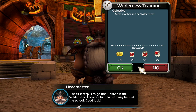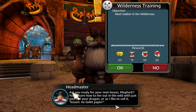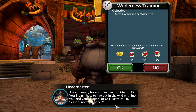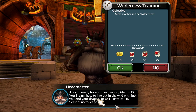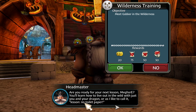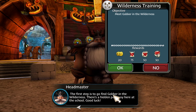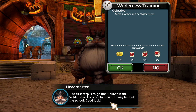Basically he said all of that, but I'll just read it again. Are you ready for your next lesson, Earth Gym? You'll learn how to live out in the wild with just you and your dragon — or as I like to call it, lesson: no toilet paper. The first step is to go find Gobbert in the wilderness. There's a hidden path here at the school. Good luck.